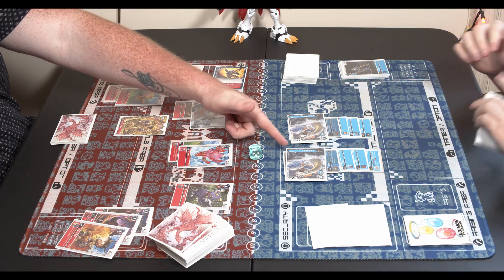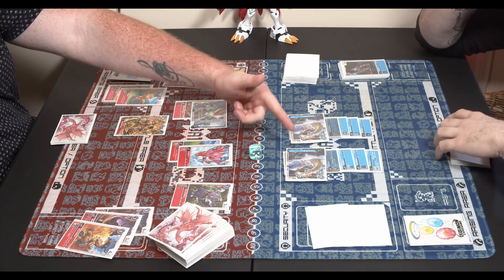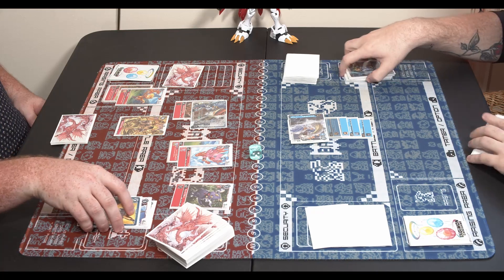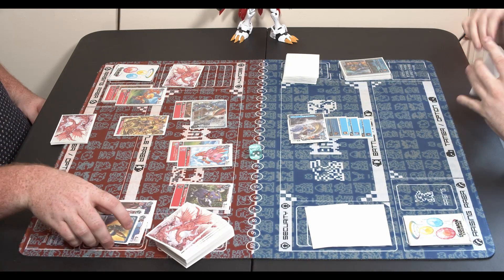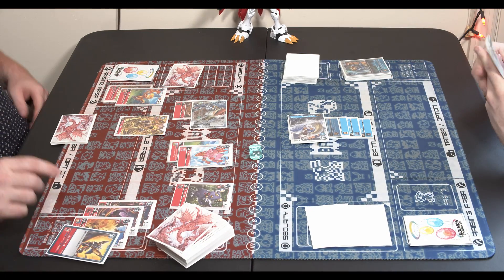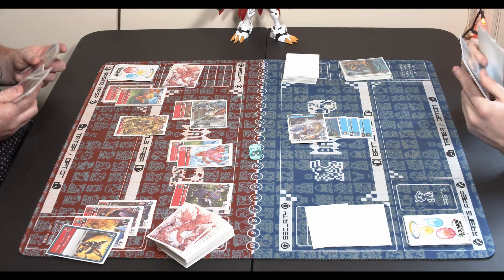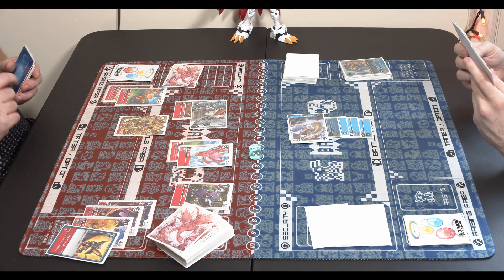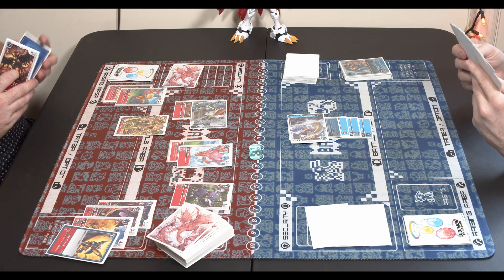He gains another memory from the Zutamon when attacking and runs into the Gaia Force. That's what I'm talking about — it's always a little bit dangerous attacking Red's security. Gaia Force is just so strong, arguably the strongest option card we currently have.